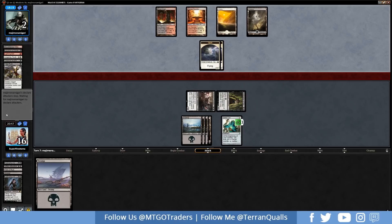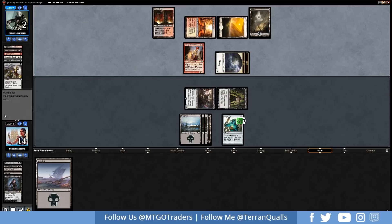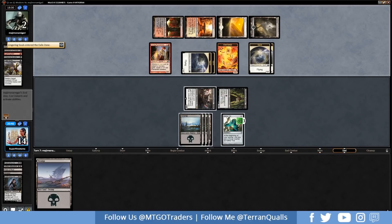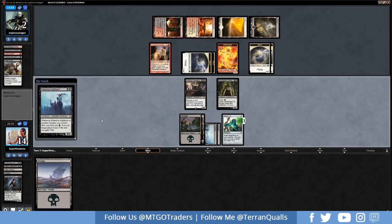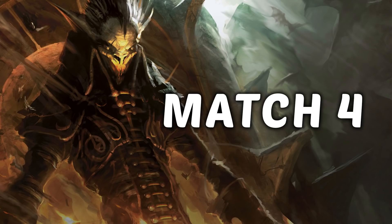We get 2 more points of damage in. A Callistria Highborn off the top would be quite good — Lingering Souls from the opponent. We say no and... Callistria Highborn off the top. Called it! We play it and the opponent scoops. That's fun.